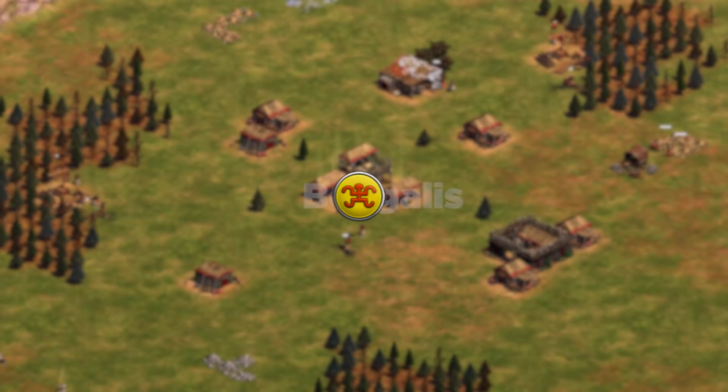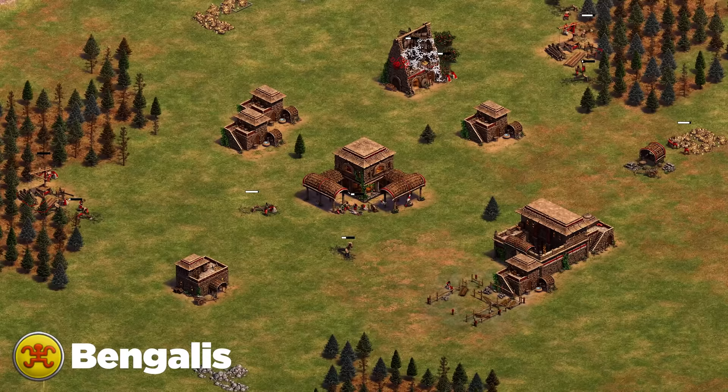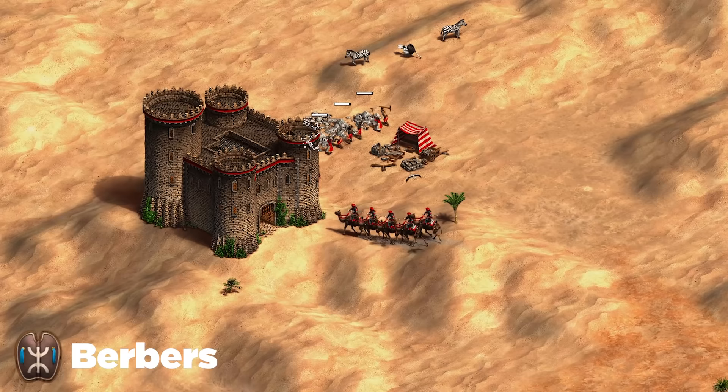Next up is the Bengalis, a new civilization. My best tip against them is to really pressure them early, because if you let them get away with those two extra villagers when aging up in feudal age, they're going to get a lot of advantage and you won't be able to keep up. Pressure them as early as possible for your best chances to win.